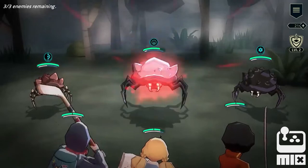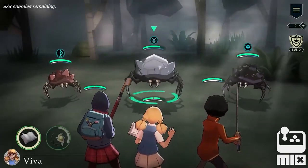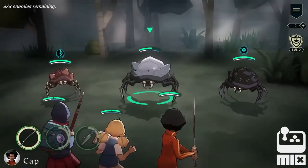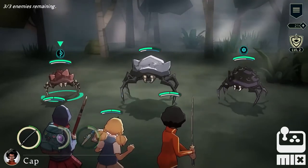When Erica uses a basic attack on the defender, that ticks down its taunt effect. Now it's Viva's turn to do the same, and her ability comes with a slight heal boost. The taunt is knocked down, so I can switch target.